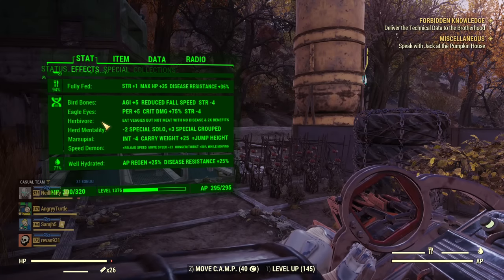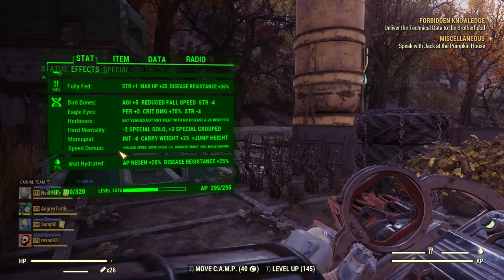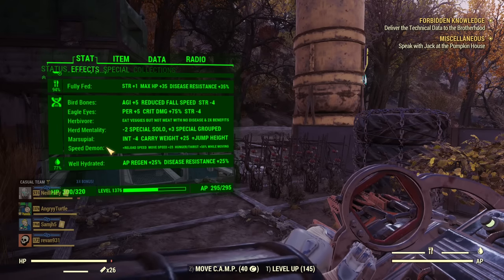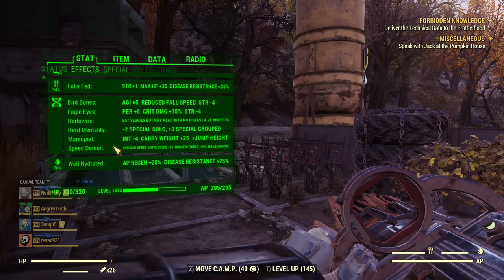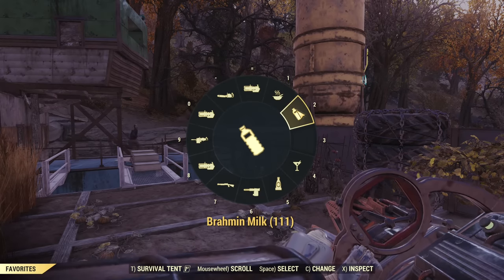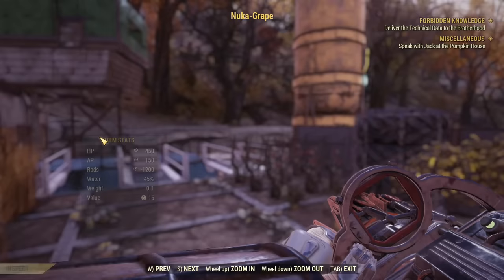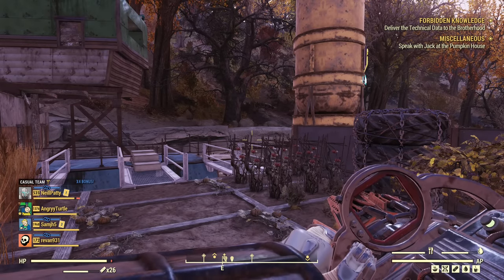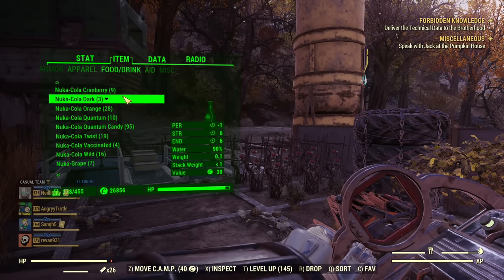For mutations, the list is short: Birdbones, Eagle Eyes, Herbivore, Herd Mentality, Marsupial, and Speed Demon. The reason the list is short is I'm not running Class Freak — I have full negatives, but those negatives are not really significant against this build. Also I'm not running Strange in Numbers, so absolutely no Rad-Away usage on this build. I use Brahmin Milk exclusively and if rads accumulate a little bit more, Nuka Grape. Never let your rads get too high or you'll get bonus mutations you don't want.